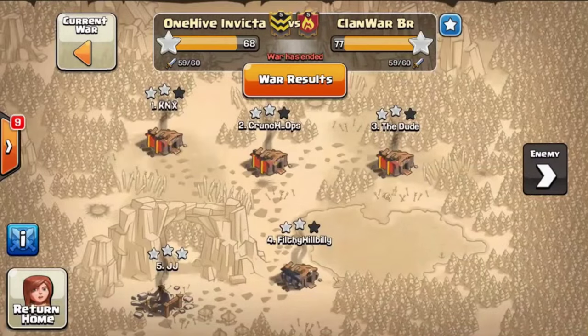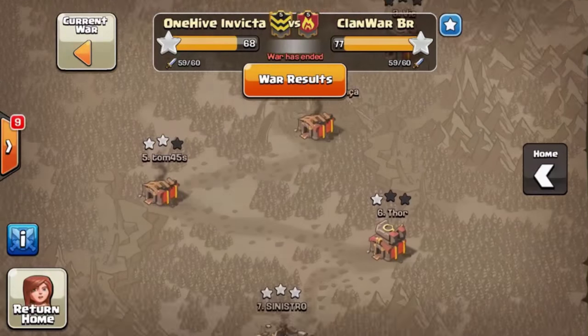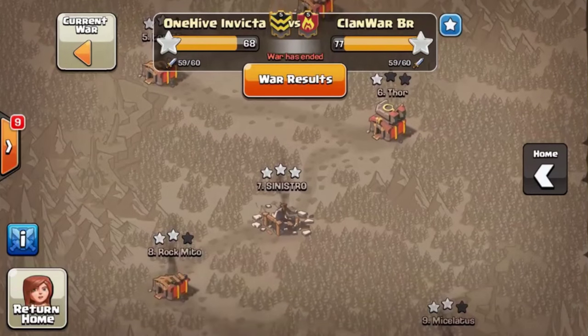They had 8 Town Hall 10s, we had 3. Two of theirs were 9.5s but still with max troops. We're going to be showing 5 attacks this war: 3 GoHos, an HGH, and an AQ Walk — some pretty cool stuff to show.